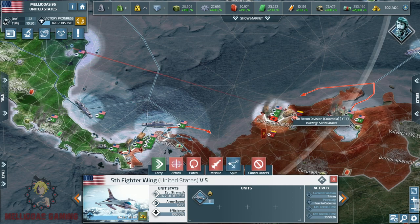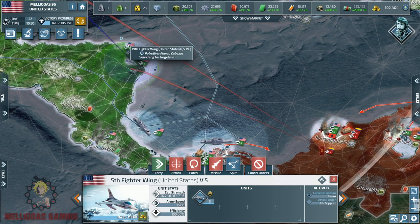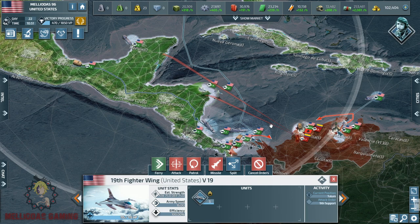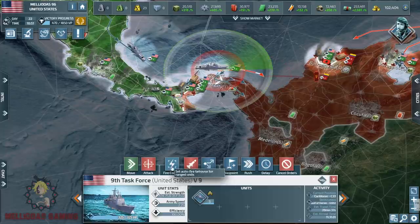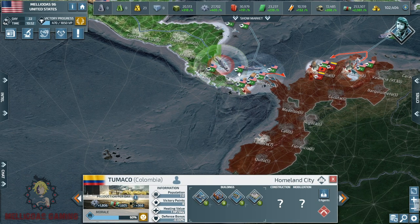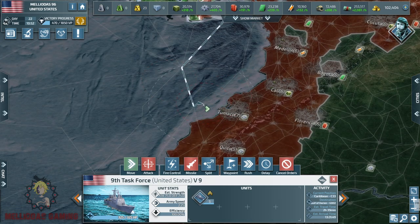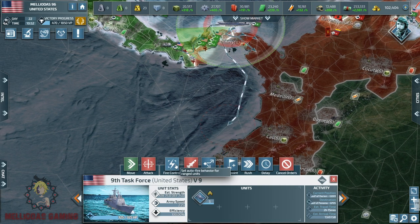Now I'm going to make use of my air superiority fighters. There are no air targets since we destroyed his air superiority fighters, so I'll use them against land armies. Air superiority fighters are not designed for army targets, but they have damage we can use. The Colombian artillery has no anti-aircraft damage, so we can destroy it without taking any hits ourselves.